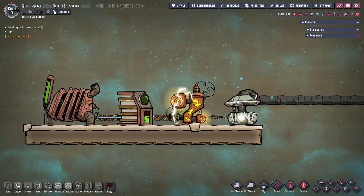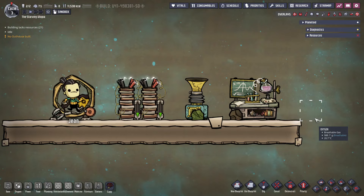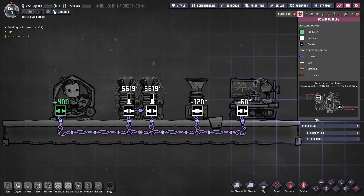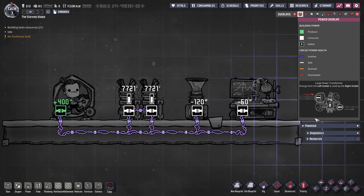I'm going to structure this guide by starting with simple systems and slowly adding elements to explain why each one is useful or necessary. The first example circuit is very simple and must be built at the start of every game. It has three parts: a manual generator, batteries, and consumers — here a research station and oxygen diffuser. Normal wires are used, run through the tiles that make up the floor. As the base grows, more consumers will be added, which will cause two problems: more dupe time will be required, and the power draw may exceed the 1kW maximum of the wires, causing overloading.